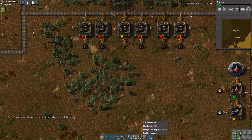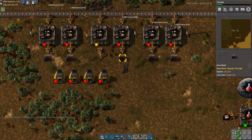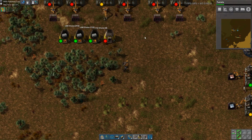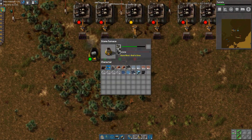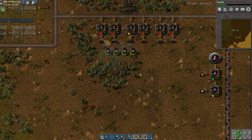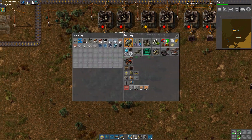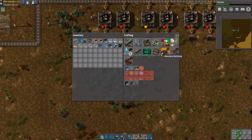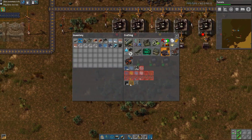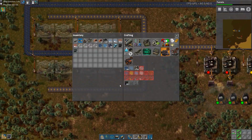Apparently we need stone brick for this. Let's get half of that in there — well, that's kind of inconvenient. Luckily we didn't need that many. There we go.